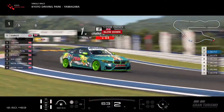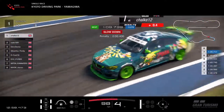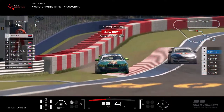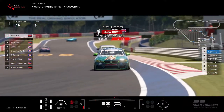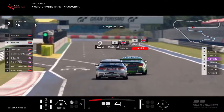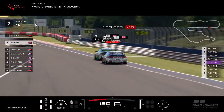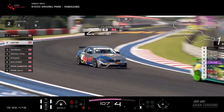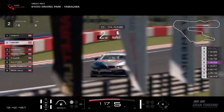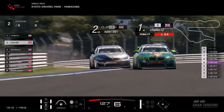Chalk thinks he can make a little move now, fancies his chances. Different lines taken through there - Nafi got that well, Chalk got it a bit sideways. Chalk was noticed last week resting his foot on the brake, slowing himself down on Dragon Trail. That's going to give Nafi a run again. I wouldn't recommend going two by two through here, but I've seen it done. Nafi just wants to tuck back in - might let Chalk go defensive.